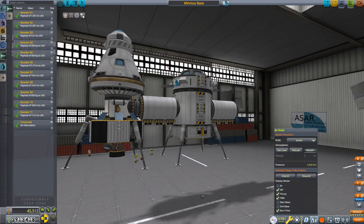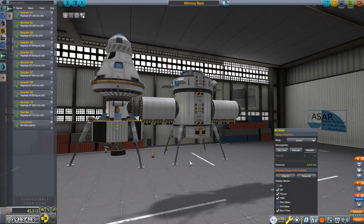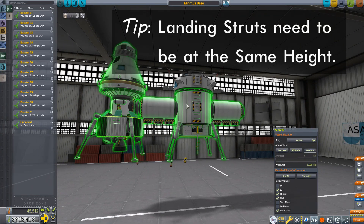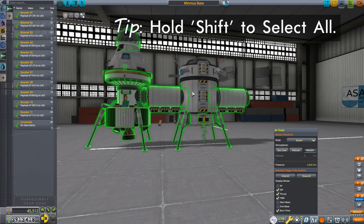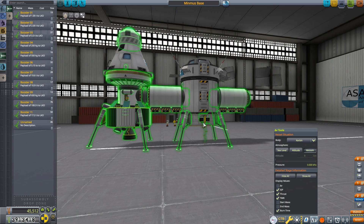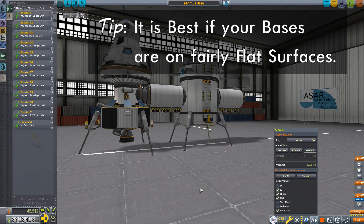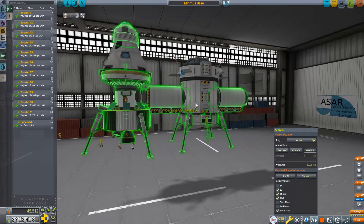Now we need to make sure that when these are docked, the landing struts come down to the same height — otherwise the whole thing is going to want to fall over. The easy way to do that is to grab the whole thing, bring it down to the point where the landing gear on the base are just clipping into the surface texture, then take the move tool and slide the new struts down just a little bit so they are clipping in at about the same amount. It doesn't have to be perfect, but that looks pretty good — so now when this is docked, all these feet will be sitting on the surface just fine.